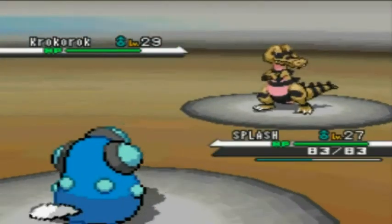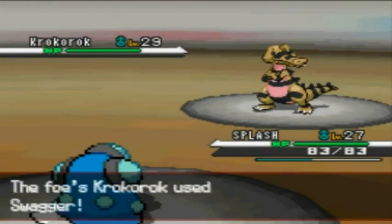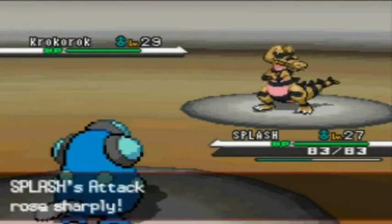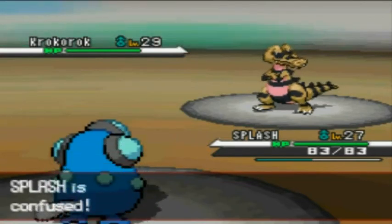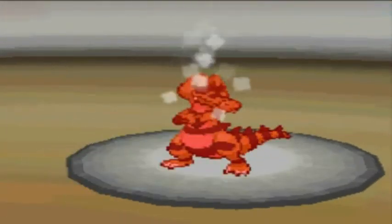My basic strategy for this battle is to use my Splash, because Splash is my most powerful water-type Pokémon. I have trained a little off-screen because the first time I did this I lost. So I'm going to use Scald here first, which should do quite a lot of damage.